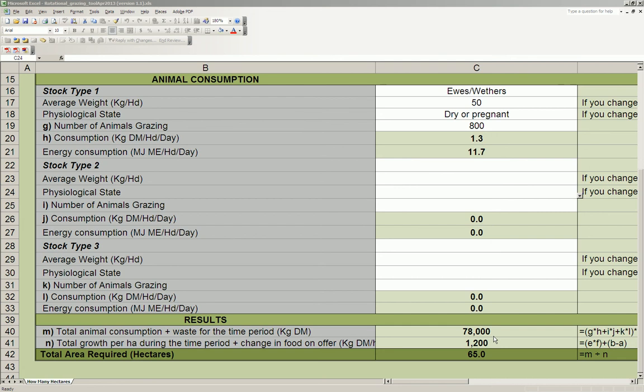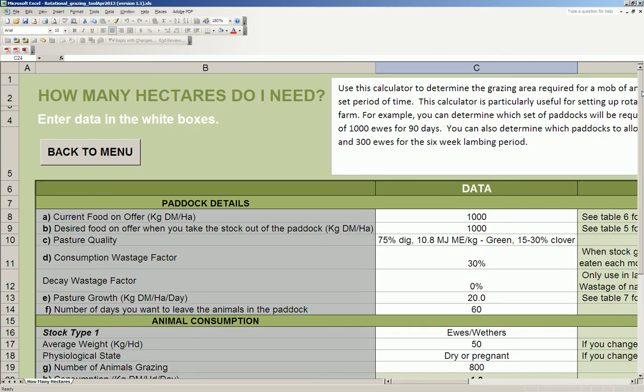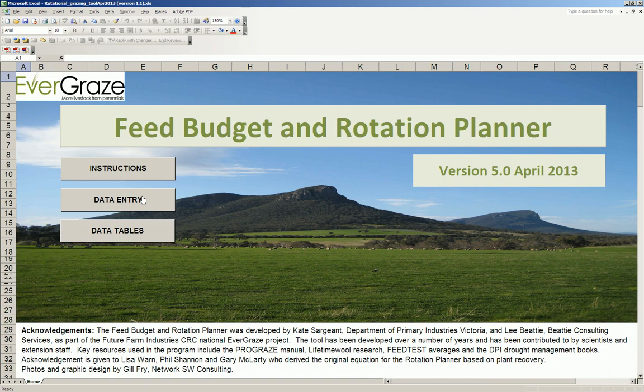That's how you use the feed budget rotation planner combined with farm mapping to determine how many hectares you need for each mob in a rotational grazing system. For further information, go to the Evergraze website at www.evergraze.com. Thank you.